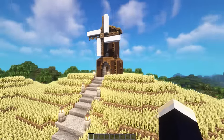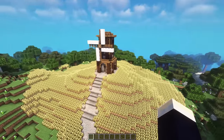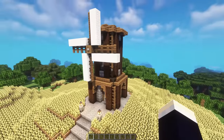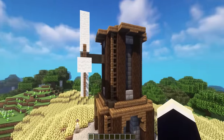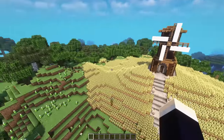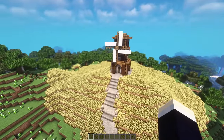Next up, we have this neat windmill design. This is a really nice design to add to any kind of village or medieval town or anything like that. All it consists of is this simple windmill design, but something that makes this really stand out is that we have wheat fields that pretty much just surround the entire area around it, which looks really cool.